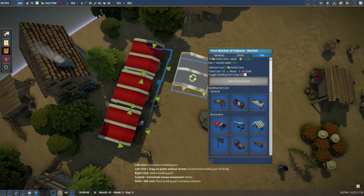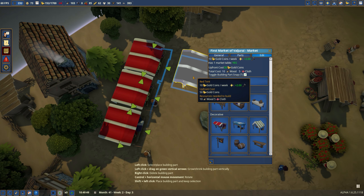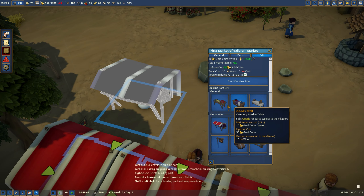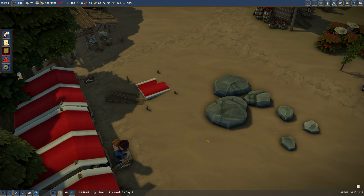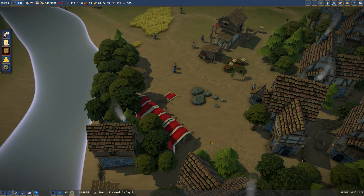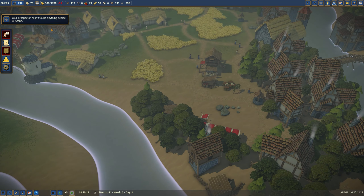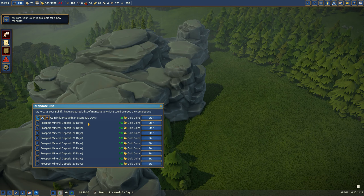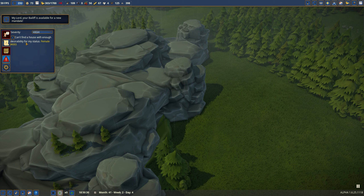I'm also going to expand this market as well — just one more for now, also food. Start. I want to get those distributed around town better than they are. Are you kidding — just stone again? Bailiff, what is your problem? Are you just unable? Can't find a house — yeah, I know. I'm sorry, I'm working on it. Cannot find their bailiff workplace?